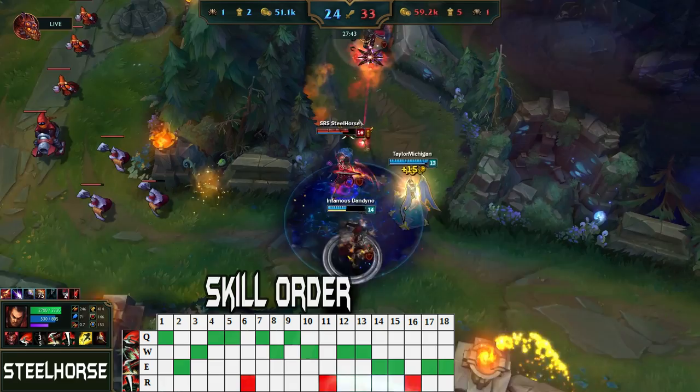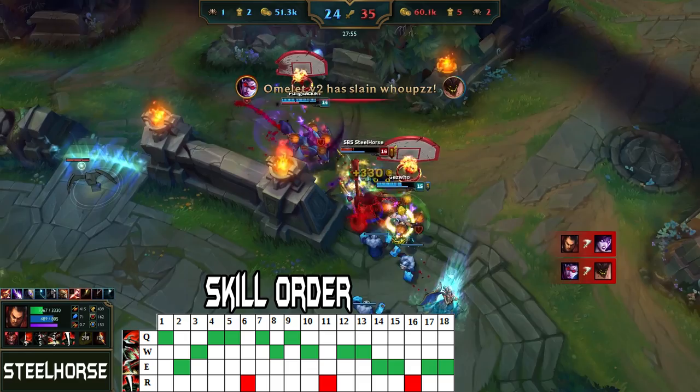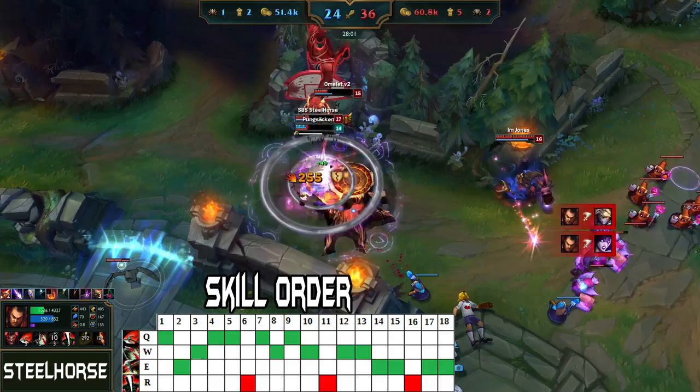For my skill order I max Q first, W second and E last. Always put a point in your ultimate if it's available. If you're playing against an enemy top laner that's building a lot of armor, like Malphite, you can put some extra points in E early for the extra armor penetration.